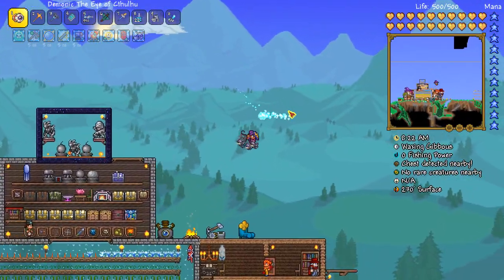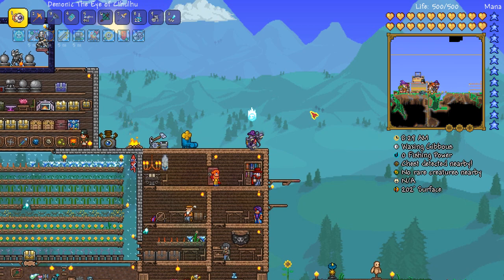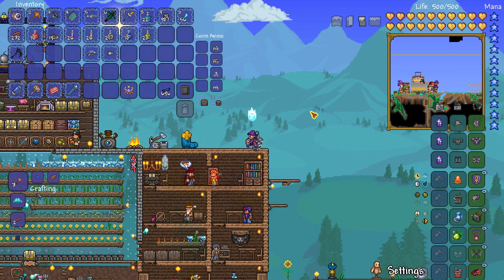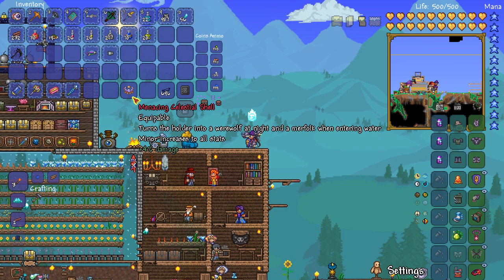There's been a lot of stuff that's been really dragging on the last few episodes, so I just went and took a day and played for hours off camera to finish some things up. First off, I killed the Golem five more times and finally managed to get him to drop a Sun Stone, which was combined with the Moon Stone as well as the Neptune Shell into the Celestial Shell - or whatever it's called.